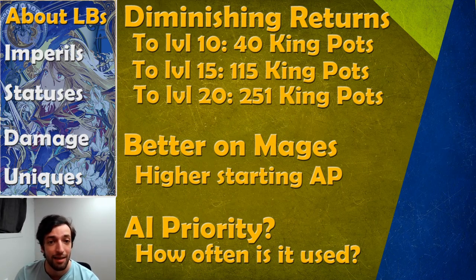Before diving into that, you get massively diminishing returns when you invest into a limit burst past level 10. Getting one to level 10 is only 40 king burst spots — it's not that expensive. A player could easily get all of their limit bursts to level 10 over time. Getting them all to 15 is a little bit tougher, requiring 115 king potions overall. And if you try to get them to level 20, it's 251 king burst potions. It is very expensive, so you have to pick which ones you want to invest in.